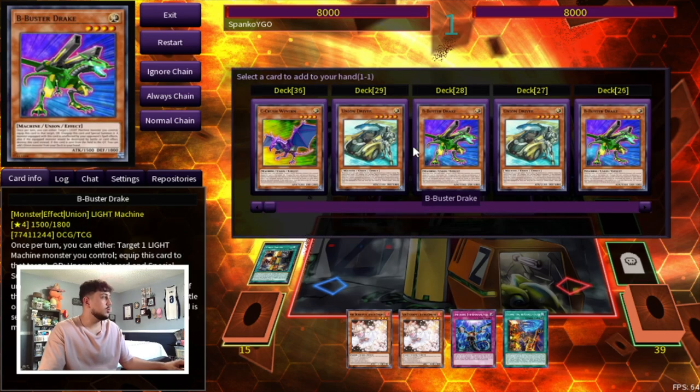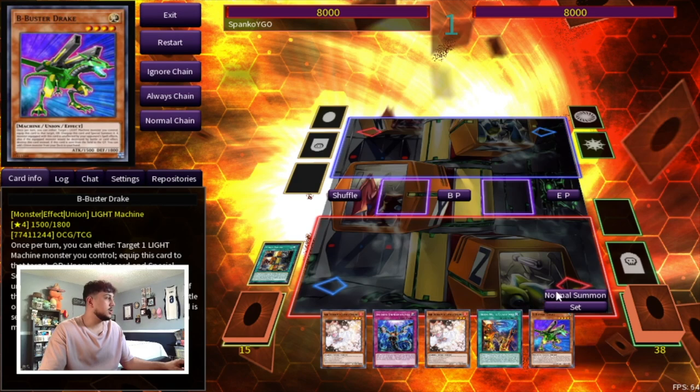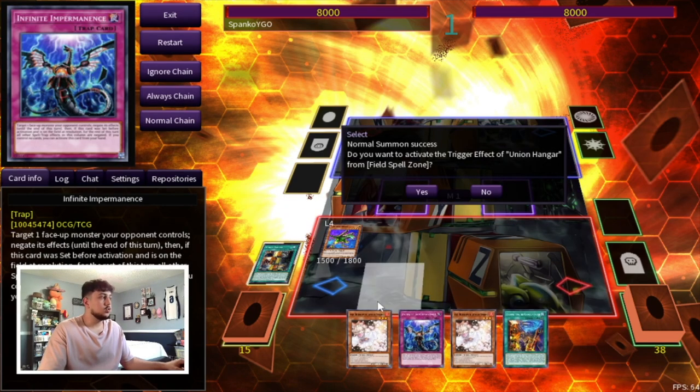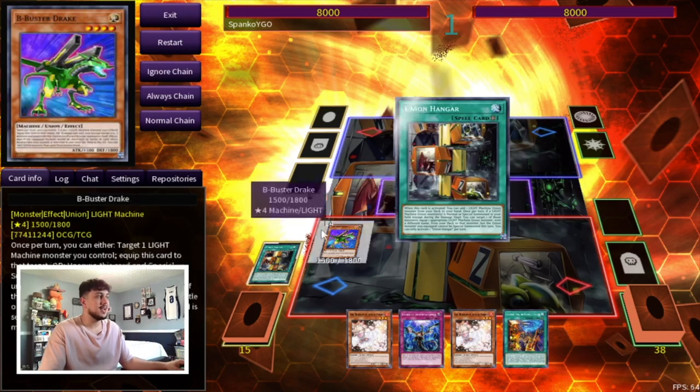So you're going to start off by activating Union Hanger and add a union monster — you're probably going to add B. B is always the best one to add, so you always want to search a B. You're going to normal summon your B. You could have gone Therion's Coliseum first if you wanted to so you can keep the Hanger on the board. Sometimes it's really nice to have this on the field in the end phase because if a monster is destroyed by battle, you can target a Therion monster in your graveyard and add it back to your hand.